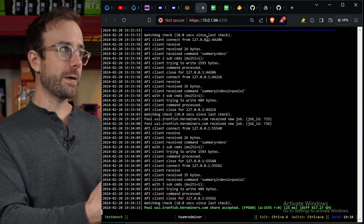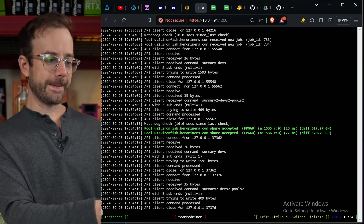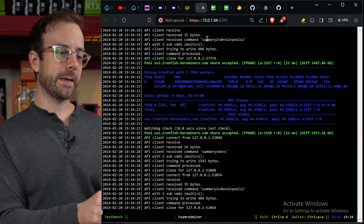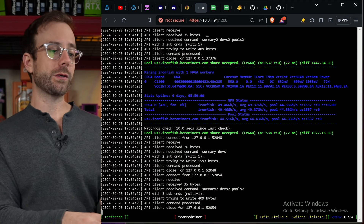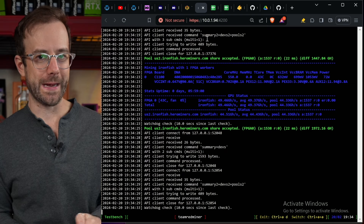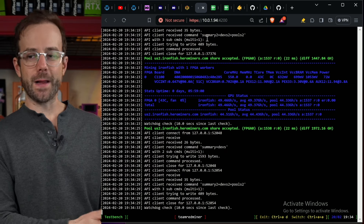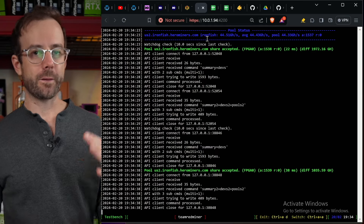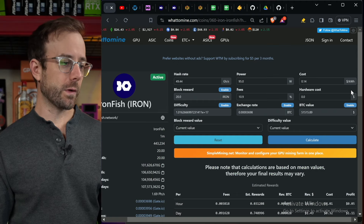It's doing very, very well. We're going to let this refresh — there it is. You can see 49.46 gigahash per second for 72 watts. I don't even have this thing tuned that well; I just put the Kaspa clocks right onto this for Iron Fish, just let it roll, and it's been mining for quite a while.